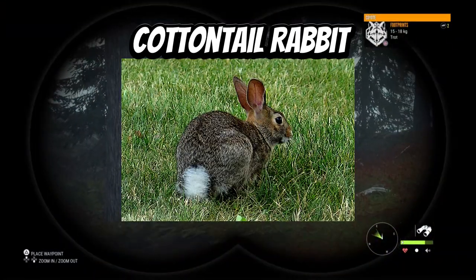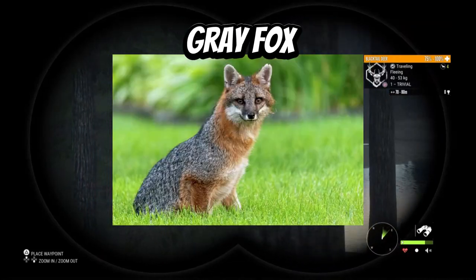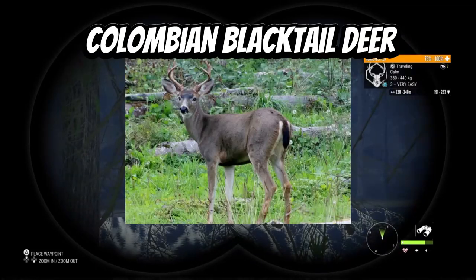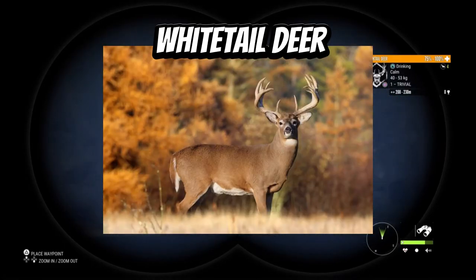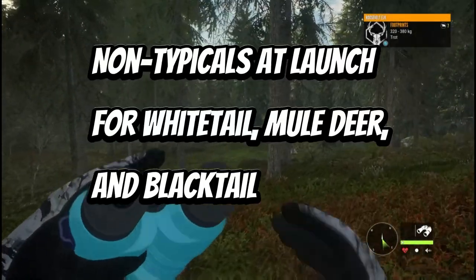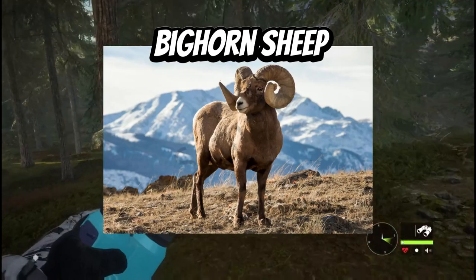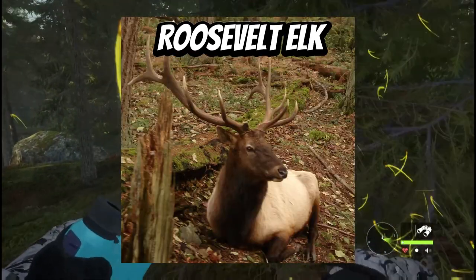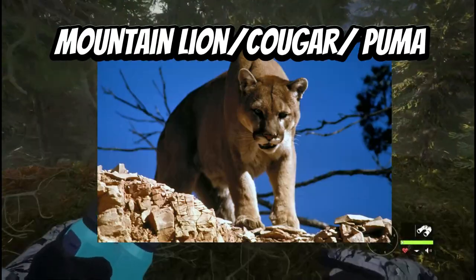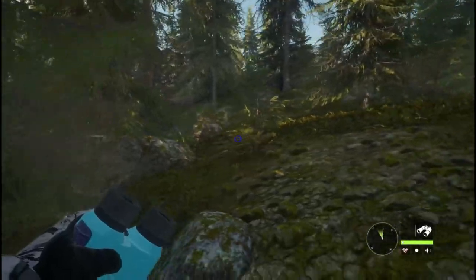The remaining species include Merriam's Turkey, Cottontail Rabbit, Snowshoe Hare, Raccoon, Red Fox, Gray Fox, Coyote, Bobcat, Colombian Black-Tailed Deer, White-Tailed Deer, and Mule Deer — with all three deer species hopefully having non-typicals at launch. Also included are Bighorn Sheep, Mountain Goat, Roosevelt Elk, Shiras Moose, Black Bear, and Mountain Lion.